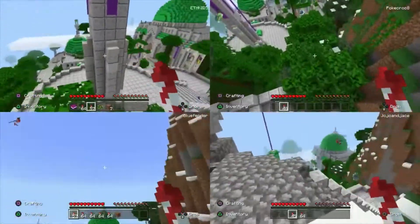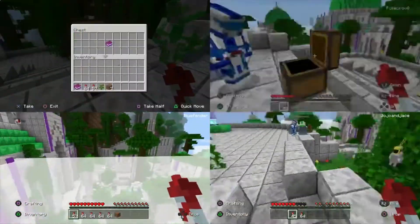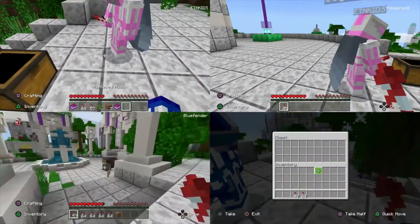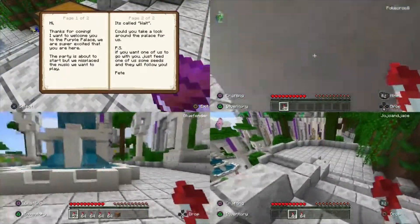It's for kids. I'm going to fly. I'm flying. Uh-oh. I almost just got to read it. Where'd you guys go? I'm in the middle. Hi, thanks for coming. I want to welcome you to the pool palace. We are super excited that you're here.